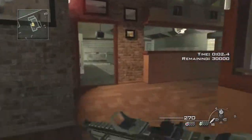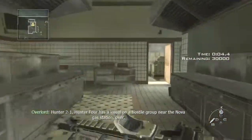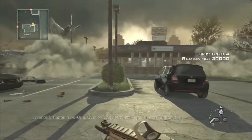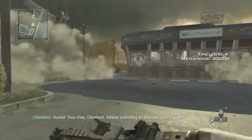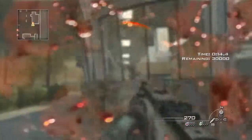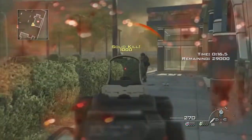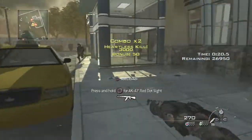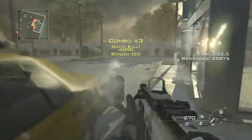Hunter 4 has a visual on a hostile group near the Nova gas station, over. Hunter 2-1, be advised: switching to thermal optics, over. Hunter 5 — yeah.